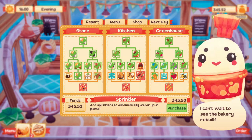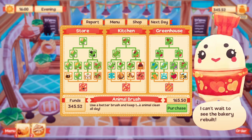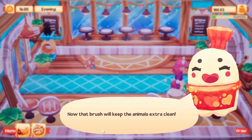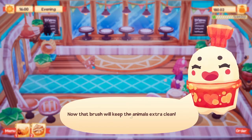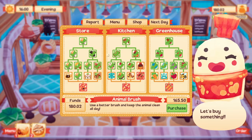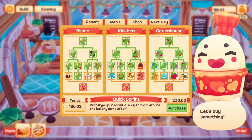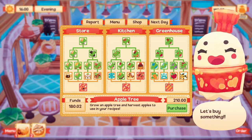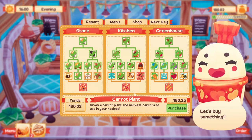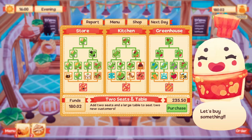Although we still have to brush the animals — use a better brush and keep the animals clean all day. I think I'm gonna do that first because that is super awesome. That brush will keep the animals extra clean; you only have to brush them once a day and they won't get dirty again until the next day. We have 180 coins — we do need the carrot plant for one of the recipes that keeps popping up.